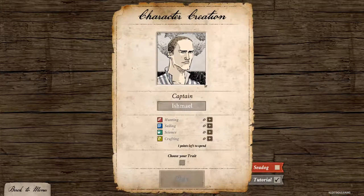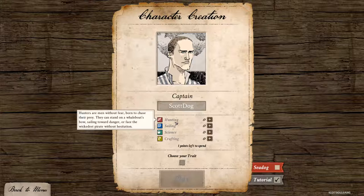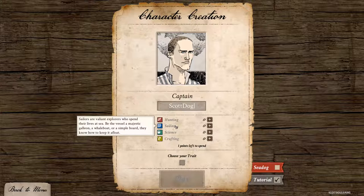So I thought we'd give this a go. We get to name our captain, so obviously we're going to be Captain Scottog. This is our character - can't change their portrait, we can choose one skill. Hunters are men without fear, born to chase their prey. They can stand on a whale boat bow, sailing towards danger without hesitation. Sailors are valiant explorers who spend their lives at sea, be it a vessel, a majestic galleon, or a whale boat, or a simple board.